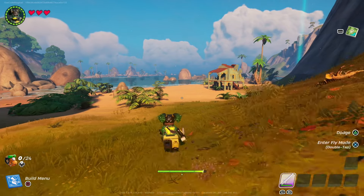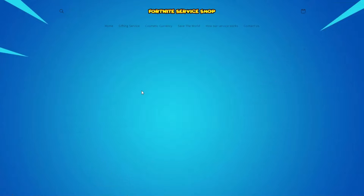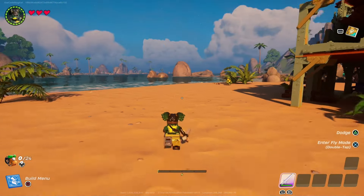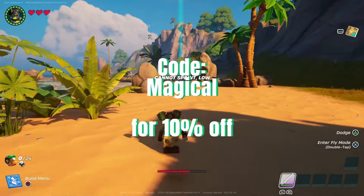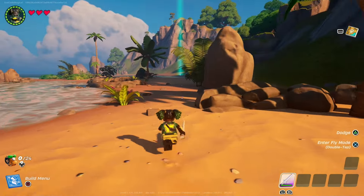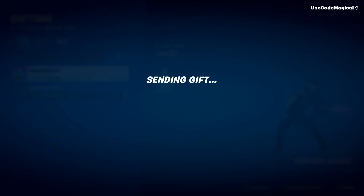Before we get into this video, I've teamed up with The Crafter who is hosting a gifting service for everybody watching. He also gave me a limited code — code 'magical' — for 10% off your order. Go down to the description, click on that first link, and you'll be gifted like all the people on screen right now. Use code 'magical' at checkout for 10% off.